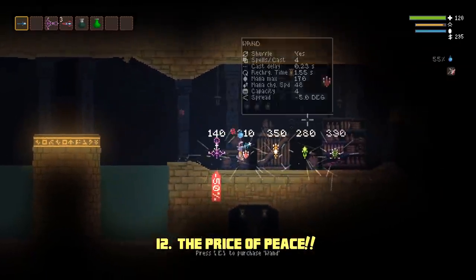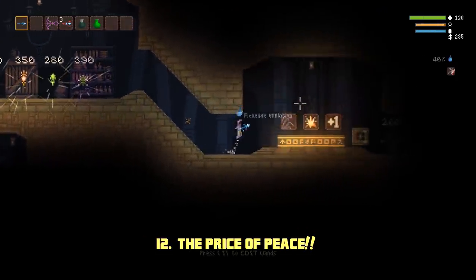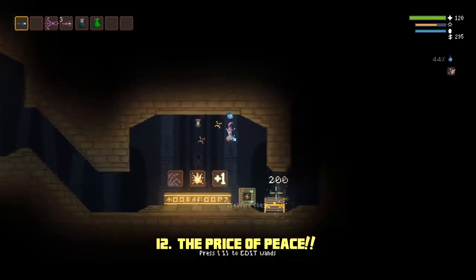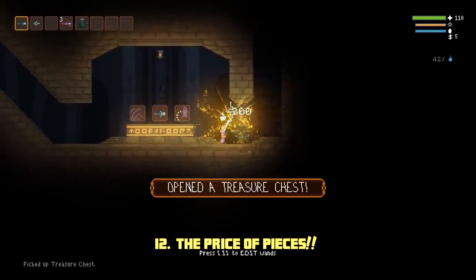If you manage to complete a stage without killing anything, the game actually rewards you with a chest in the following holy mountain. The chests can contain anything from gold to flasks to wands, giving you some incentive to play the game in a peaceful fashion.